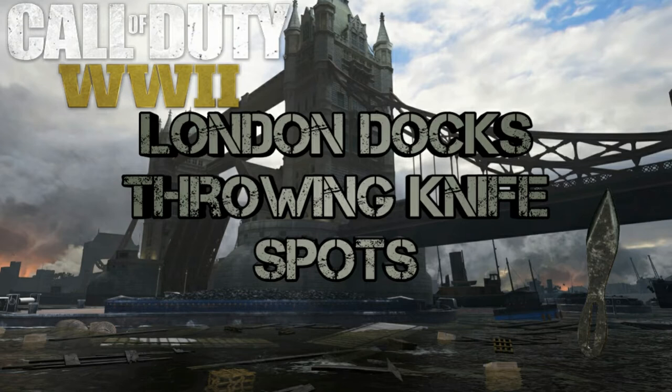What's going on everyone, it's Jedi here bringing you throwing knife spots for the map London Docks on Call of Duty World War 2. In case you're tuning into my World War 2 spot videos for the first time, you will need the Expeditionary Division equipped on your class and it needs to be leveled up to at least level 3, that way you can have the strong arm effect on your throwing knives.